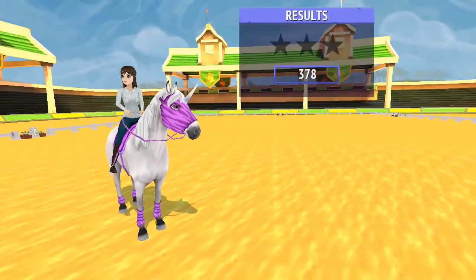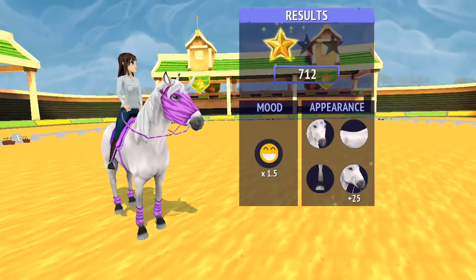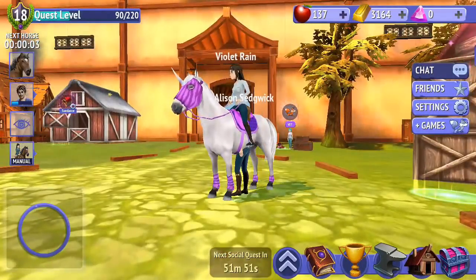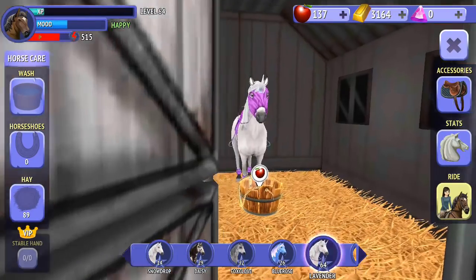So we've got 465. Okay, so we've got our star — that's what we needed. Good. And we've got 76 apples, which might help level Lavender up a little bit. So we'll go in here and see if that might help.